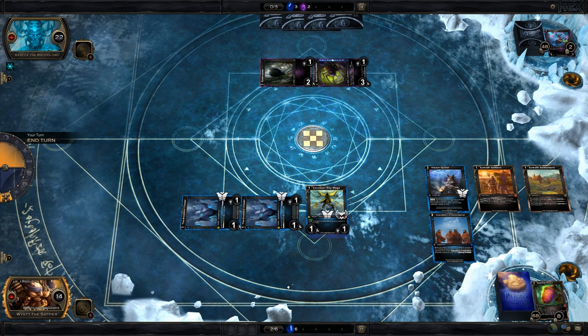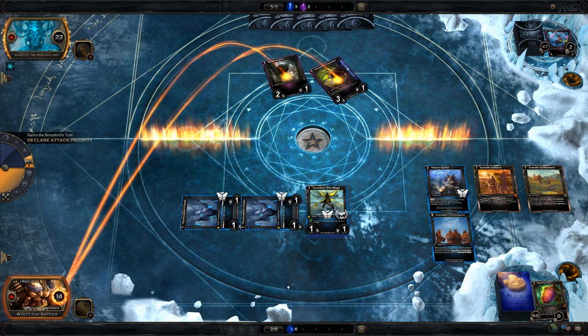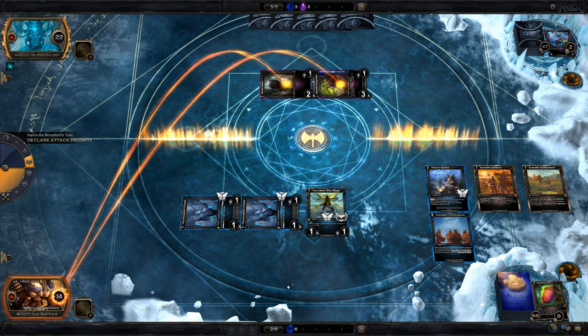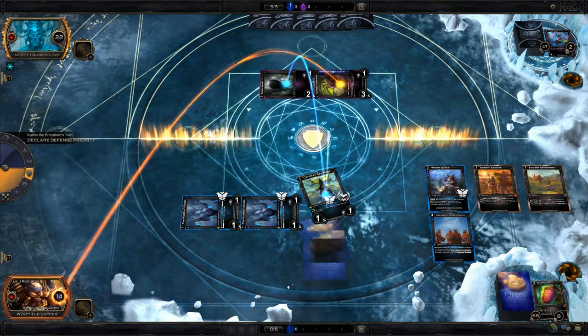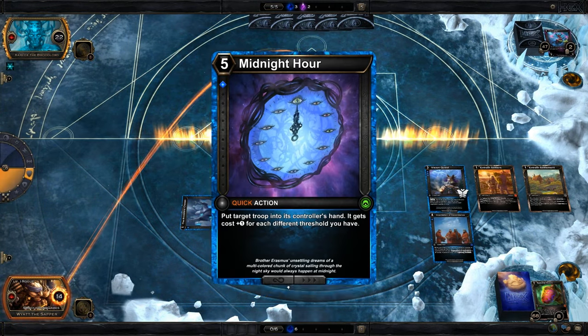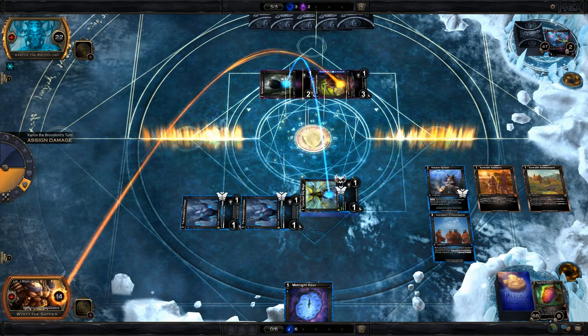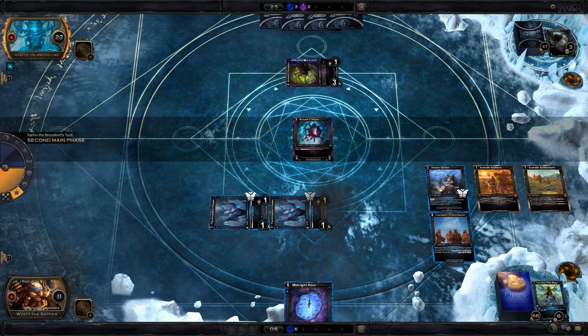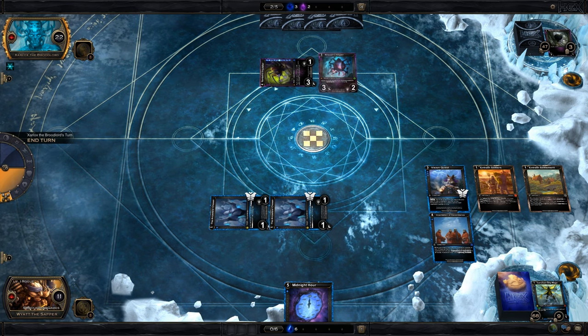That gives me enough to exhaust the Cerulean Sky Mage to draw a card. I think my job here is done. Let's just create a card. Midnight Hour — gets cost plus one for each different threshold we have, so plus one. Fine. Brood Creeper. Let's end.